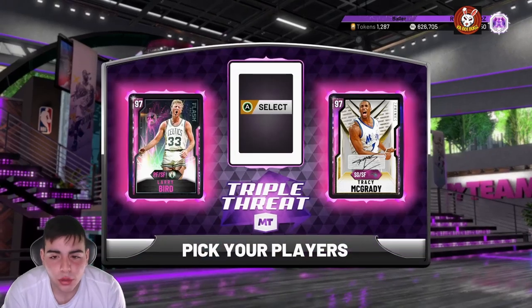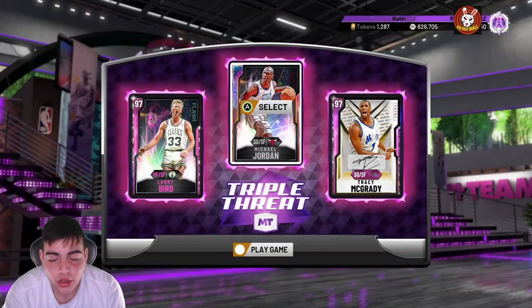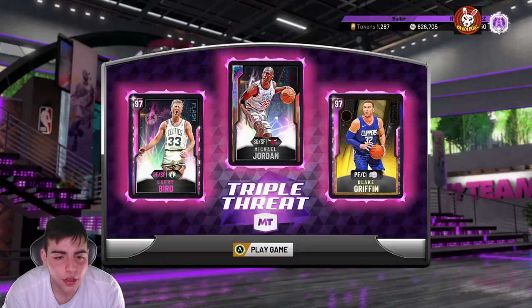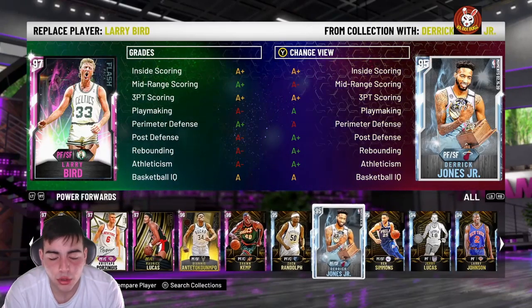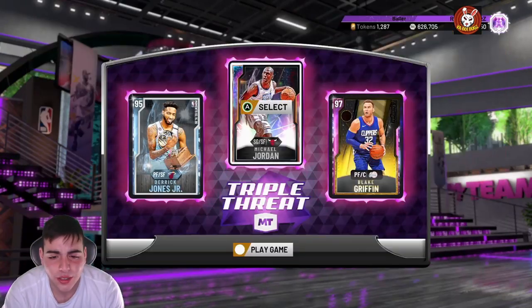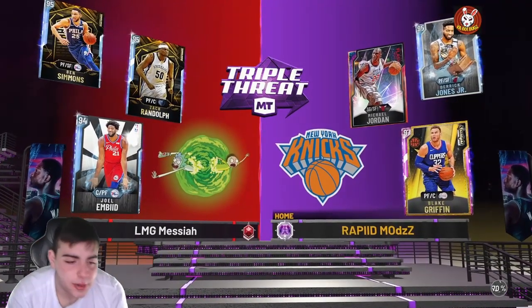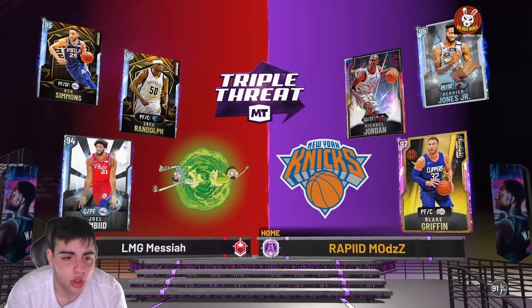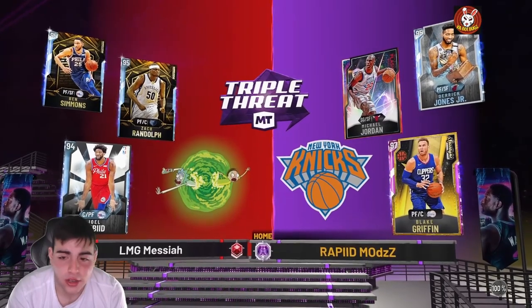So for the triple threat team, if you guys don't know, I have Galaxy Opal MJ. I'm going to run him, I'm going to run Blake Griffin, and I'm going to run the man himself Derrick Jones Jr. Diamond. This team is freaking dirty. My opponent has Z-Bo, the free Ben Simmons, and Joel Embiid. I'm going to get destroyed down low, but honestly my team's more athletic. We got Galaxy Opal Jordan - let's freaking go.